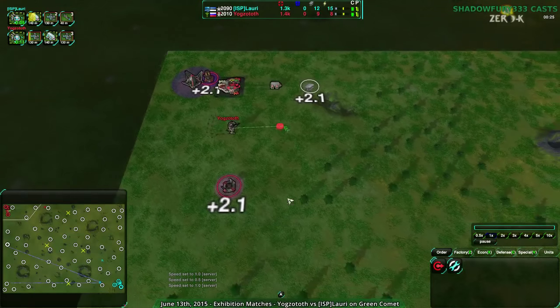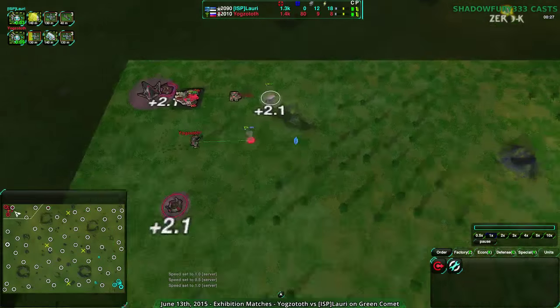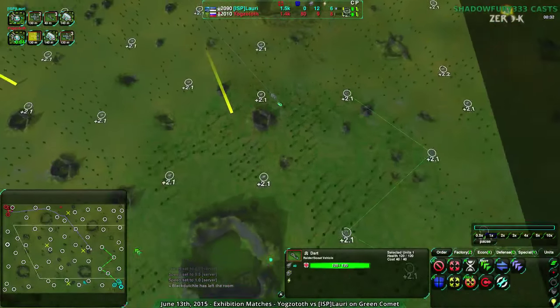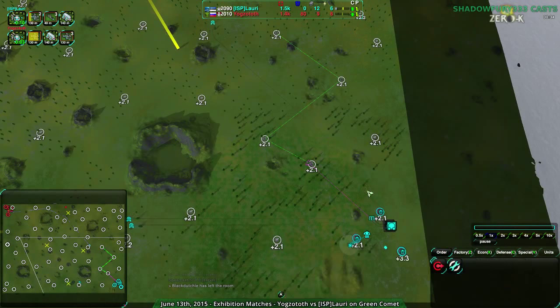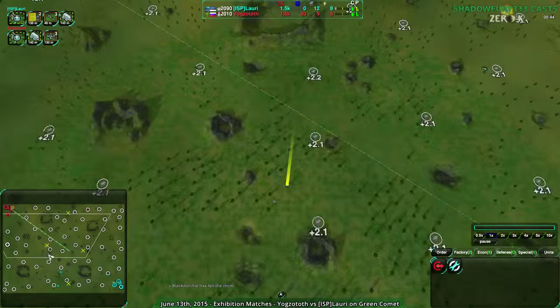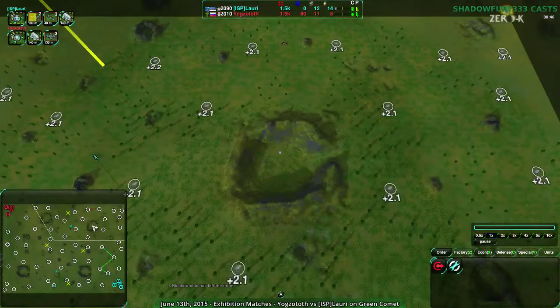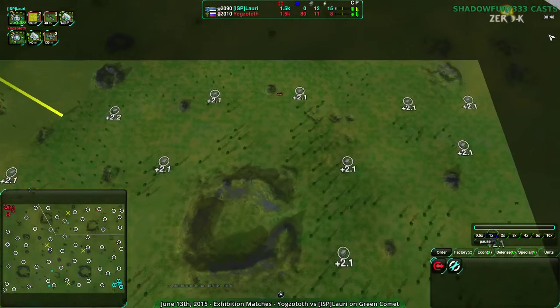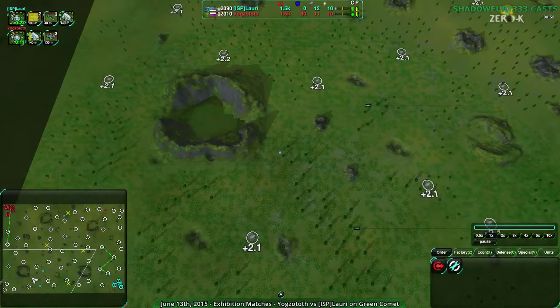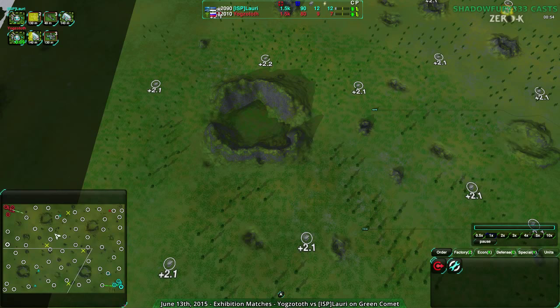Yoggzototh is considerably less aggressive, only going for one dart before going for the Mason. While Lory, on the other hand, went for two darts and actually three darts - very keen on making sure they know exactly what their opponent's doing. Yoggzototh is considerably less concerned about that at the moment, looks like they're trying to double-check where Lory started. And Lory also not sure where Yoggzototh started, thus the additional darts.